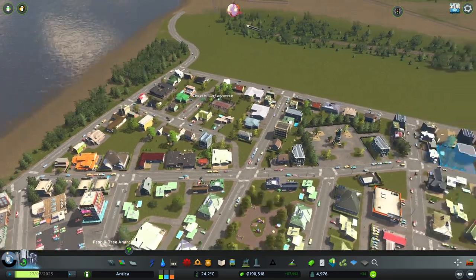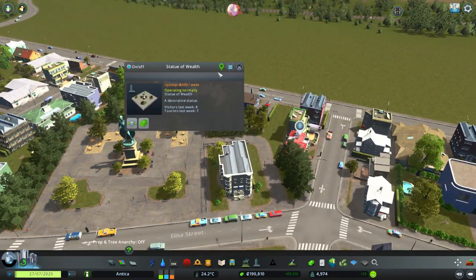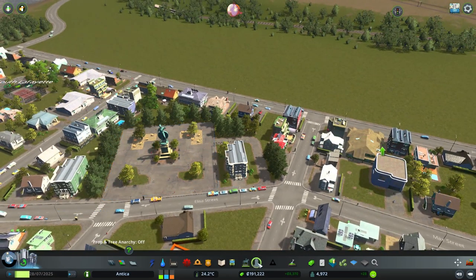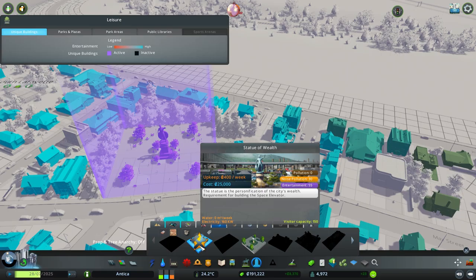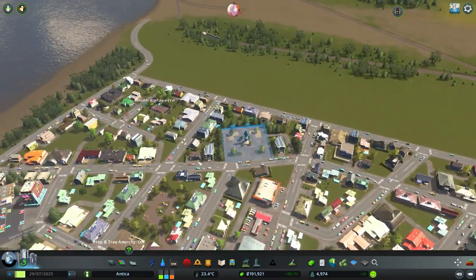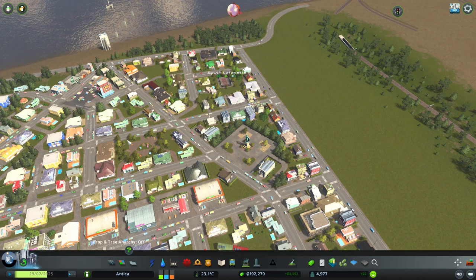Another thing I built before achieving the upgrade was this park, which is the Statue of Wealth. It's important to unlock something - it's for the space elevator. It's near a commercial area and residential around it.